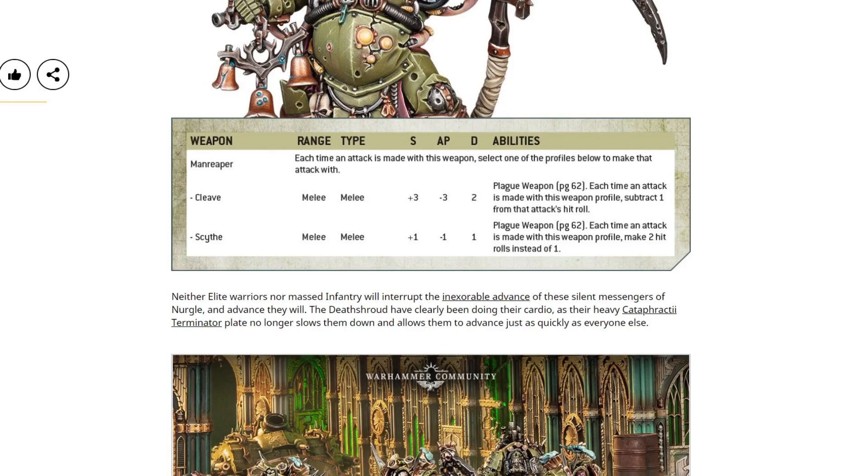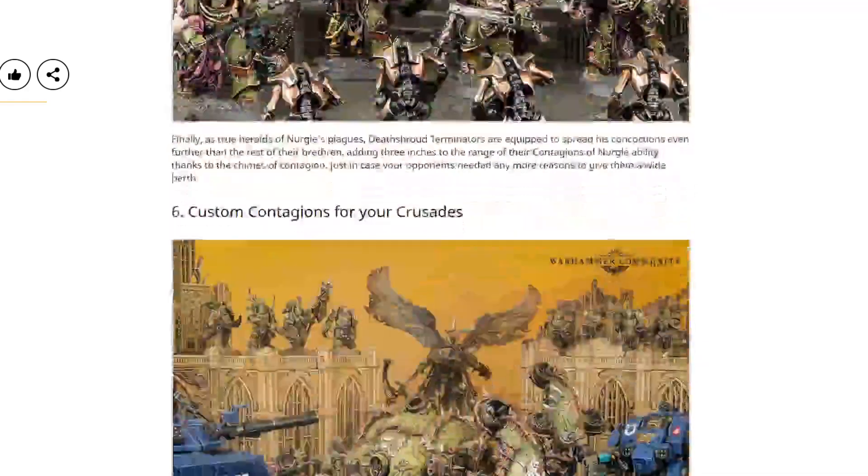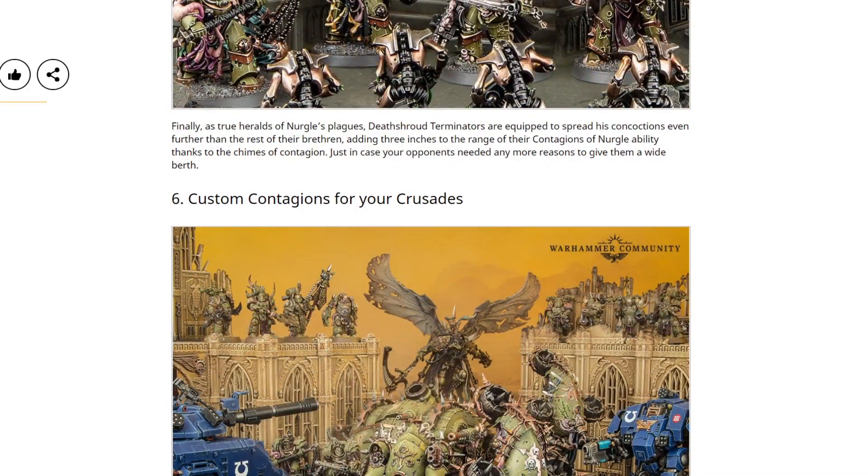Neither elite warriors nor massed infantry will interrupt the inexorable advance of the silent messengers of Nurgle. Their heavy Cataphractii terminator plate no longer slows them down and allows them to advance just as quickly as everyone else. Finally, they are equipped to spread Nurgle's contagions even further, adding three inches to the range of their Contagions of Nurgle ability thanks to the Charms of Contagion.